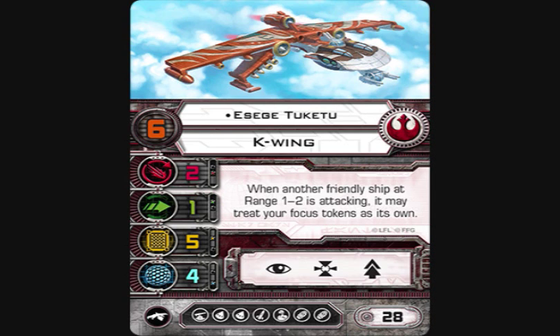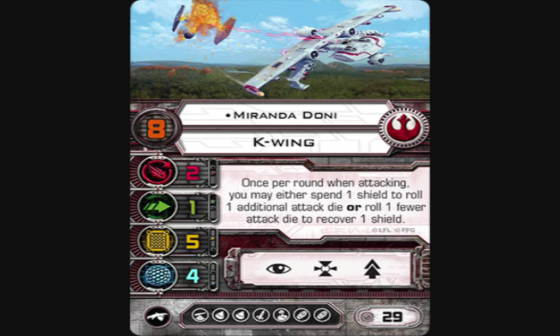You need to maintain that range one-to-two bubble, and A'Sieg is pilot skill six in a K-Wing — it'll be hard to stay with because of how the SLAM ability works. I've seen builds like a Fat Han with A'Sieg Toku, where Han is able to feed off A'Sieg for focus — Han can evade and then use focuses from A'Sieg.